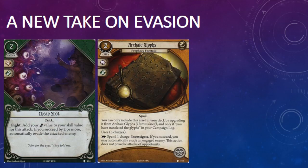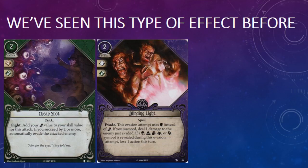As we saw during the Seeker card review, Archaic Glyph's Prophecy Foretold lets you pass an investigate skill test in order to evade an enemy, while Cheap Shot lets you use a combination of combat and agility to damage an enemy and evade it. First blush, Cheap Shot reminded me a lot of Blinding Light, the mystic event from the core set. If you play a Blinding Light and pass the evade skill test, you evade the enemy and deal it one damage. Cheap Shot is similar, except you need to pass a fight skill test using your combat and agility to deal the enemy one damage, and if you pass the skill test by two or more, you automatically evade it too.